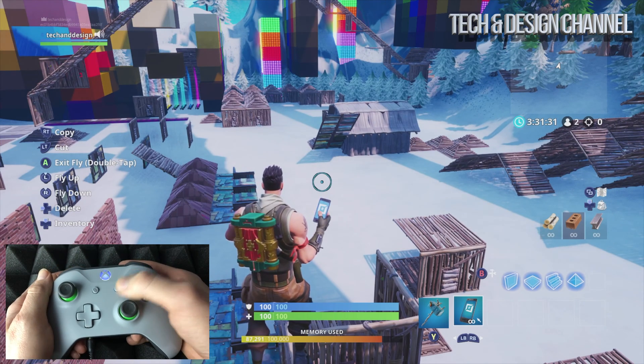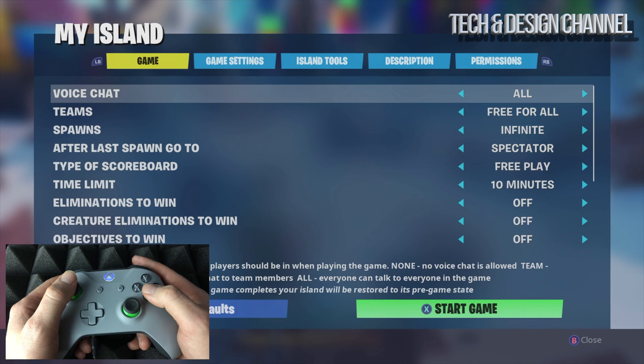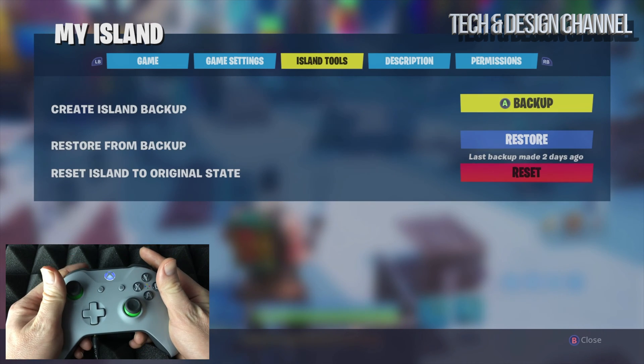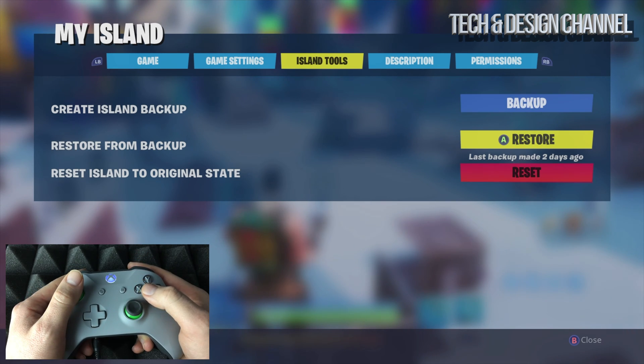I can just go right into my settings by pressing this on my controller, then go to my island. Under my island, if you guys go into the last — the third to last thing right here — island tools...